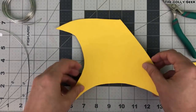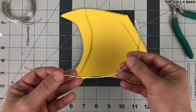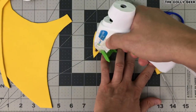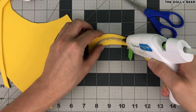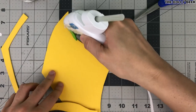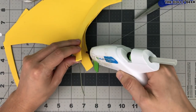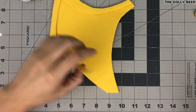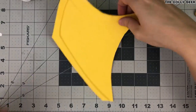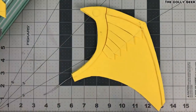Now it's time for Winged Dragon of Ra's trademark — the wings! I'll be using craft foam that I already cut in the shape I wanted, and I'll use some wire to give them stability and make them posable. Using hot glue again, I'll assemble everything. I truly want these wings to steal the show and look super dramatic, so I'll be adding a lot of details, but at the same time they need to look somewhat mechanical — because for some reason Winged Dragon of Ra gives the illusion of being a machine despite actually being a god.